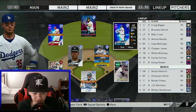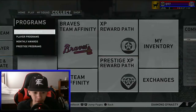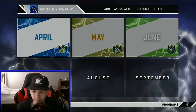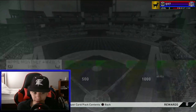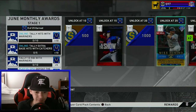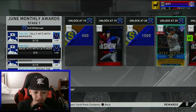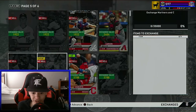Bellinger's definitely going on my squad, like no doubt about that. I didn't look at what you had to do to actually get him. Bellinger might be the best one we get all year. So you can get hits with Mariners, RBIs, defeat CPU, and exchange. Exchanging these cards — the golds are going to be going for a lot of stubs right now, boys. A lot of stubs.